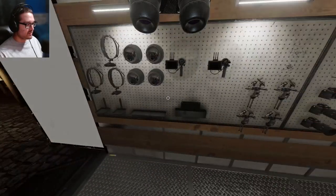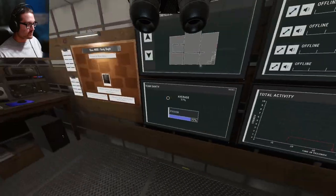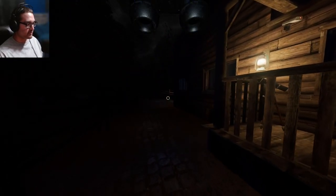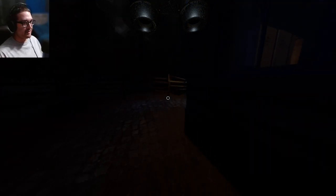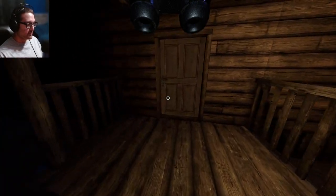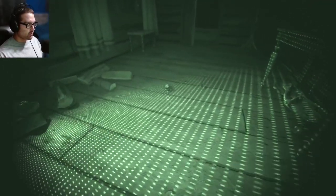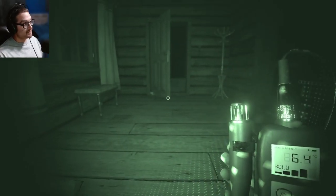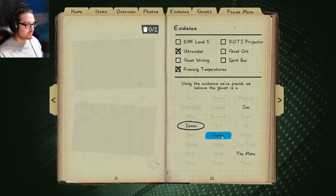I'm going to take sanity but we might just die going in there. Since we don't have writing, the only thing I can do is look for freezing. That first hunt felt really aggressive — we'd just found its room and it was not happy. It's super active. It's a Demon just by the fact that it hunted early.